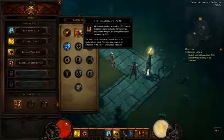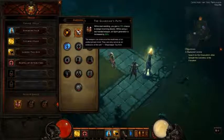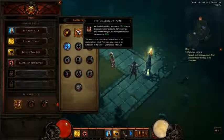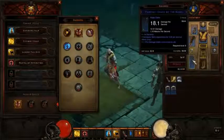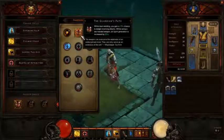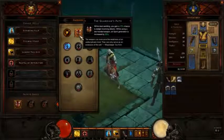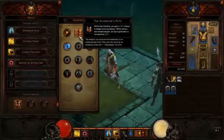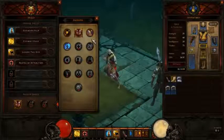Moving on to the second passive, it's called Guardian's Path. While dual wielding, you gain a 10% chance to dodge incoming attacks. While using a two-handed weapon, all spirit generation is increased by 20%. I'm using a two-hander right now — a big bow staff — so that increases my spirit generation by 20%. If I was dual wielding, you get 10% increased chance to dodge, but I don't really focus on dodge too much. I like the spirit regeneration because spirit is what you use for all your big damaging attacks on the monk.